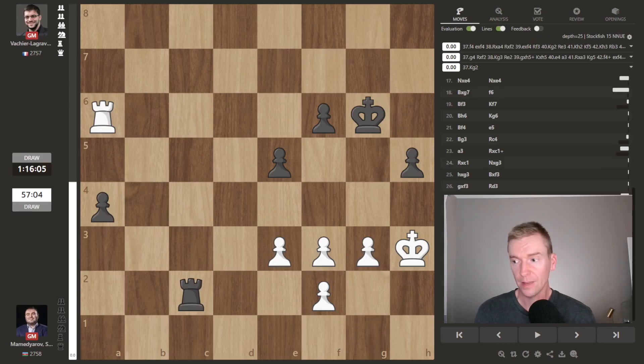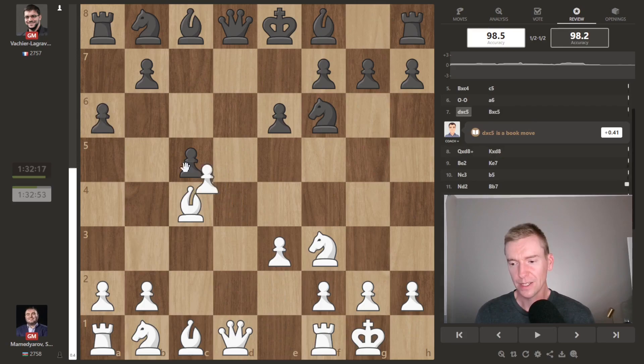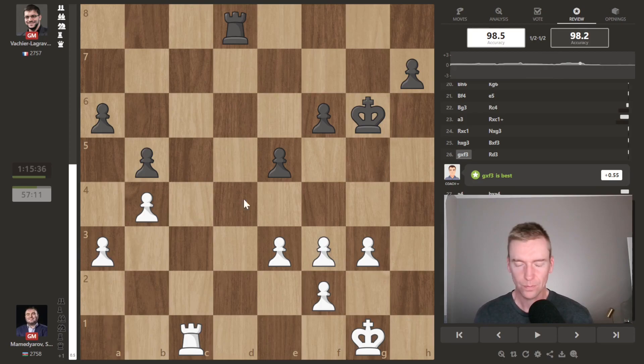This last game was a very boring game. Mamedyarov was white, MVL was black. Look at the chart — completely equal. This started out in kind of a Queen's Gambit Accepted and you just get this symmetry. The largest advantage was right around here, bishop pair gets traded off, that bishop gets traded off — dead draw in a rook and pawn endgame.